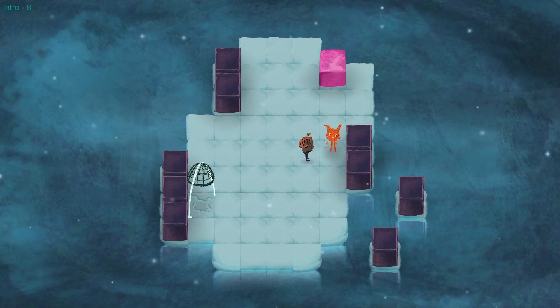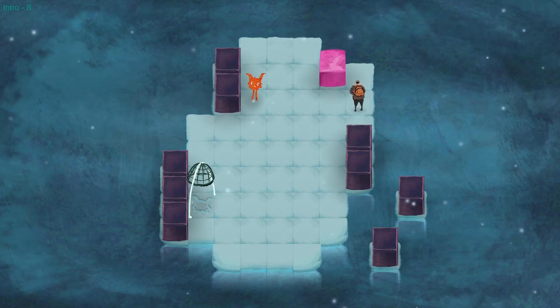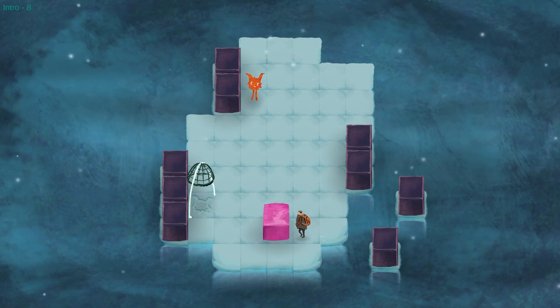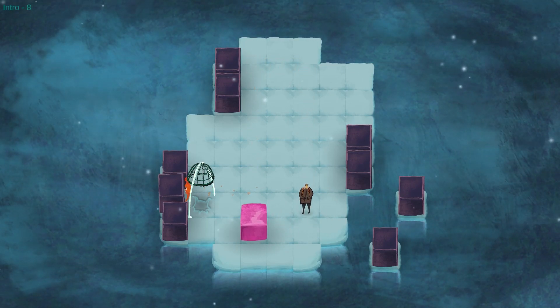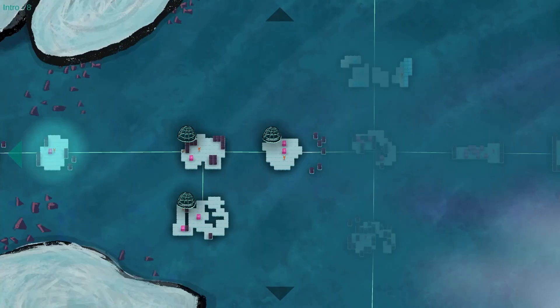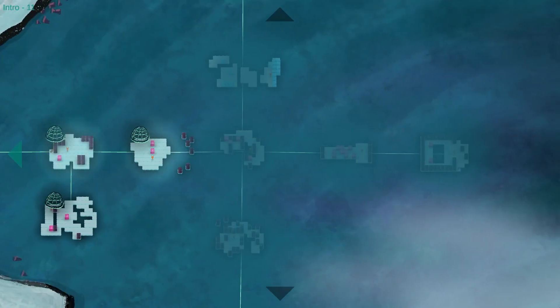So now we're introduced to pink blocks that can be pushed. It's now an actual Sokoban game. So I'm going to have to skate to the right. Then maybe I want to position this elsewhere for later, like down here. Oh, but I can't skate - I want you to go up. So I guess I'm going to want to put it here. That's what happens when you walk into them. You go up, you go left, and then you're going to go down. So I want to reposition this. You go there and then we're done.